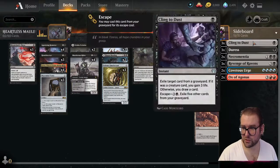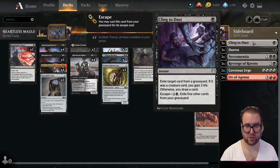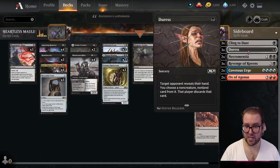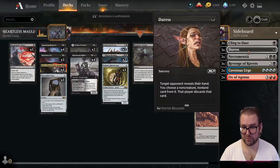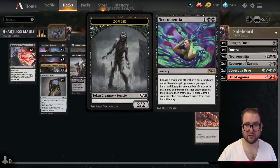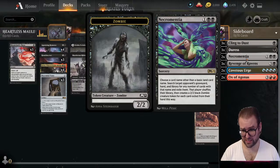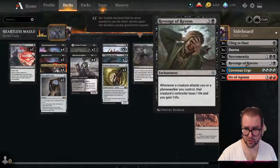For the sideboard, we have three copies of Cling to Dust. At instant speed, exile target card from a graveyard — if it was a creature card you gain three life, otherwise you draw a card. It can also be recast via escape. We have three copies of Duress — at sorcery speed, target opponent reveals their hand and you choose a non-creature, non-land card for them to discard. And two copies of Necromentia — choose a card name, search target opponent's graveyard, hand, and library for any number of cards with that name and exile them, then create a two-two black Zombie token for each card exiled from their hand.